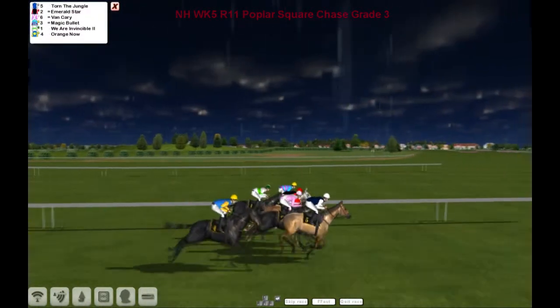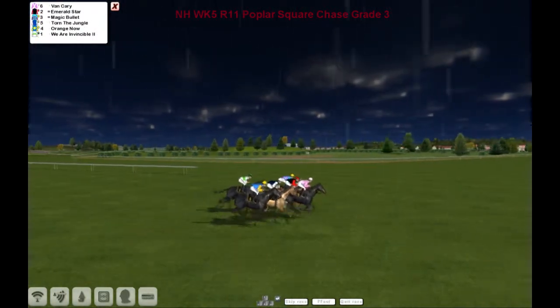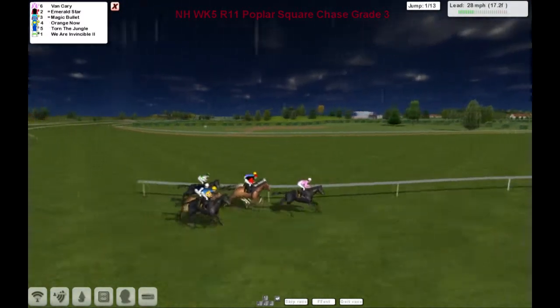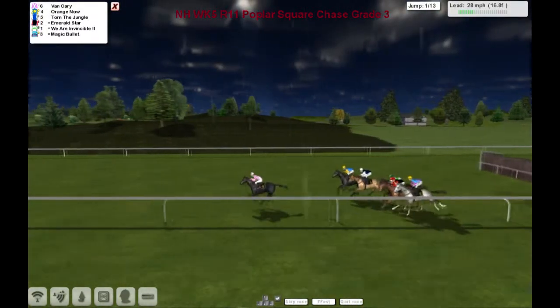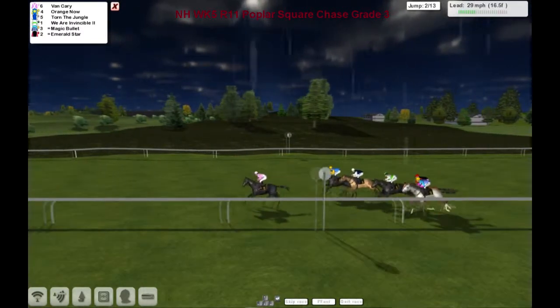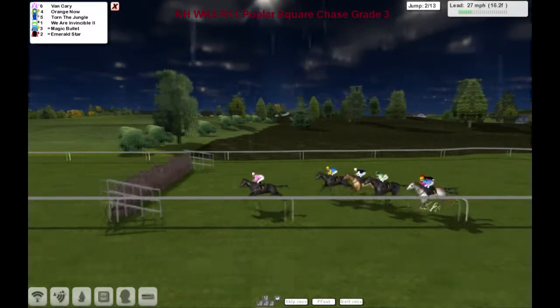Three chase and away they go in the rain — a small field but a big prize. It's down towards the first of 13 obstacles, big fences as well, and they're all safely over the first. Vankyrie shows the way, Derek Hinton in the lead. Orange Now Molly surfing his old silks in second.